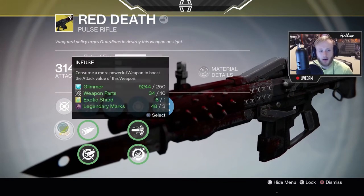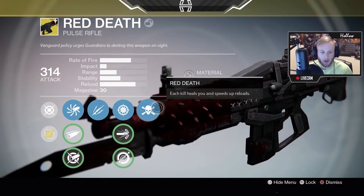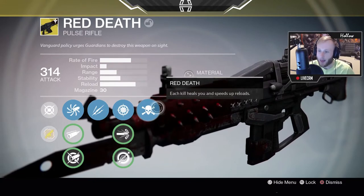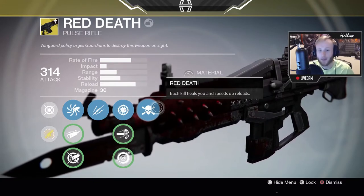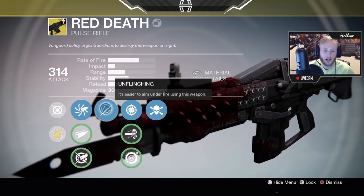Looking at the year one weapons — the exotic perk is down here — each kill heals you and speeds up reloads, so that's pretty dope. We've got Snapshot, we'll keep Snapshot on, and Unflinching, none of this really matters so whatever.